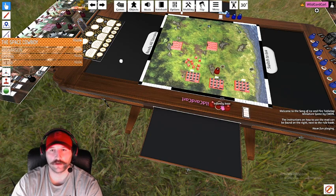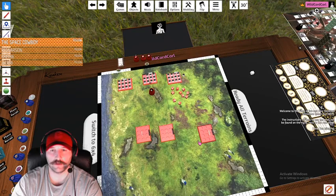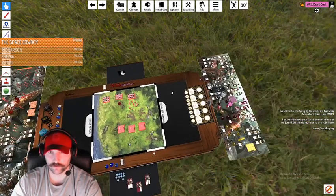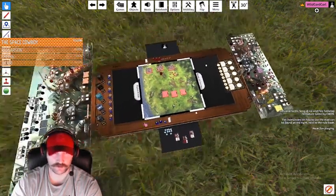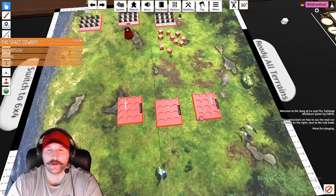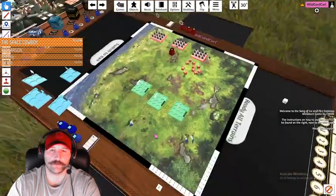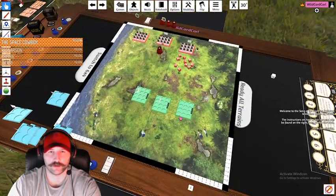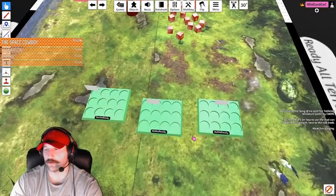To change the colors of your trays — say you're playing Free Folk today — highlight them, right-click, select Color Tint, then click on green or whatever color you want. Now you have green trays. Rotate them all together and start putting your models in.